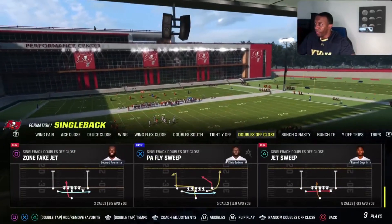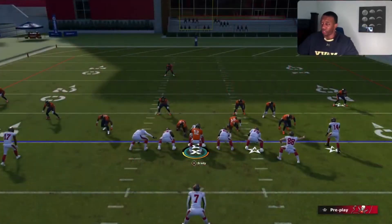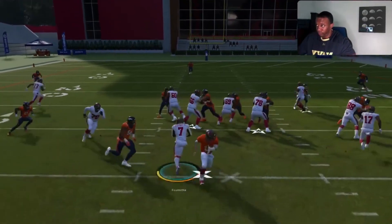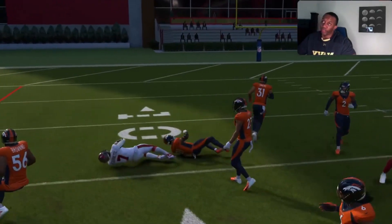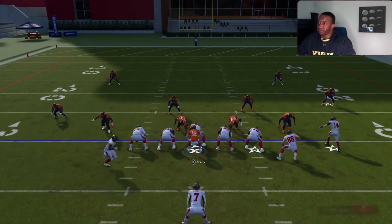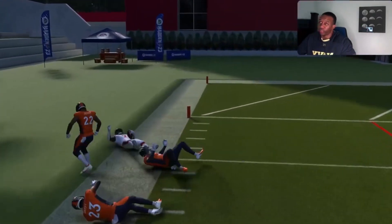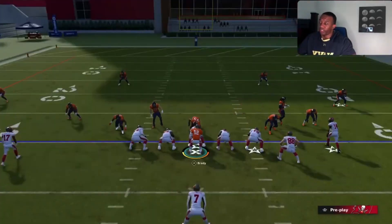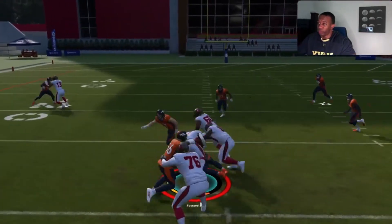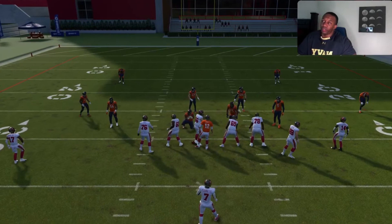What you can also do — and I have gameplay of this too — is zone fake jet. After you run the jet sweep a few times your opponent starts expecting it. You run the zone fake jet and it's wide open backside. People don't react, the CPU doesn't react, because of the jet sweep motion. I ran this in the game a few times and nobody reacts because they're going with the jet sweep, so you get easy yardage backside. I run it once or twice a game to throw my opponent off and get some big quick yardage.